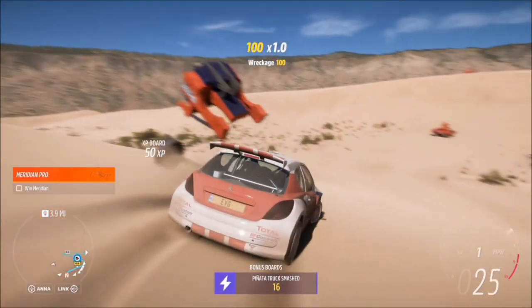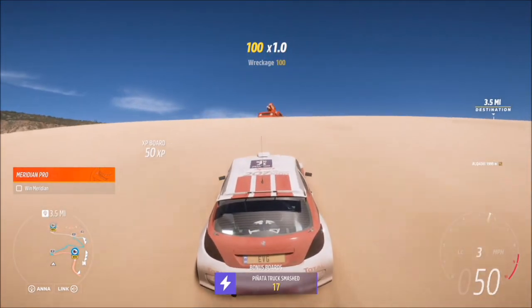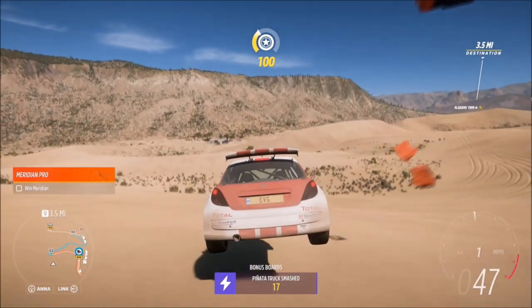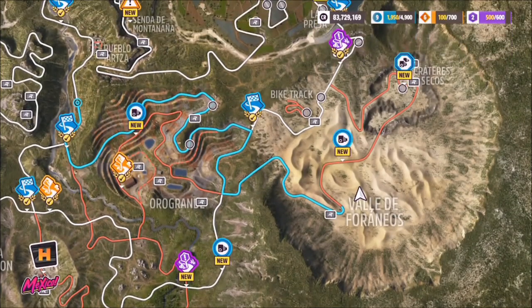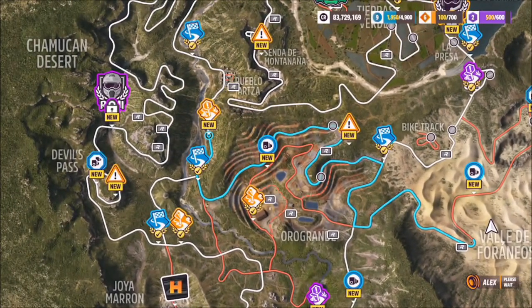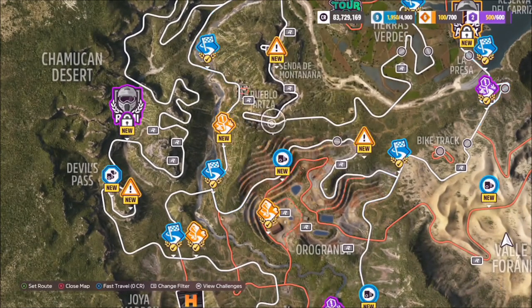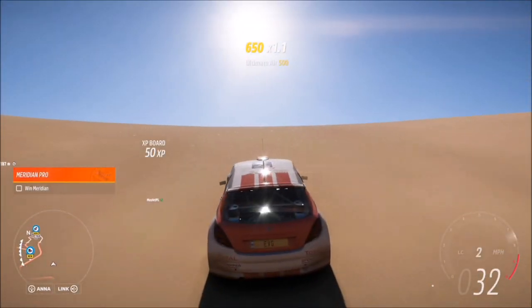I tried a method where, if you're in solo, you can rewind and the truck respawns so you smash it again, but it doesn't actually count — at least from the method I tried. So effectively, once you complete the area, you just jump back into a race or respawn and they'll all pop up again, and that's the easiest way to get 150.